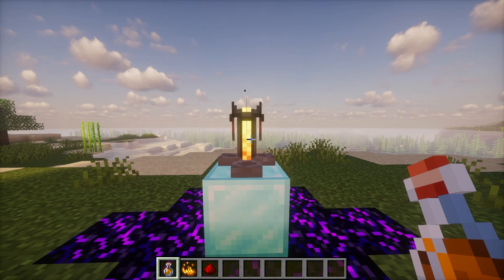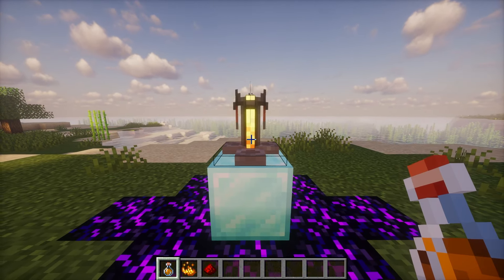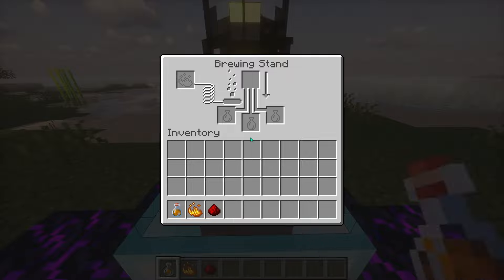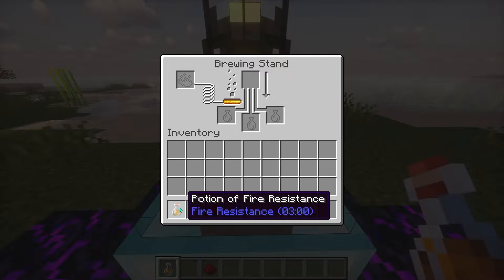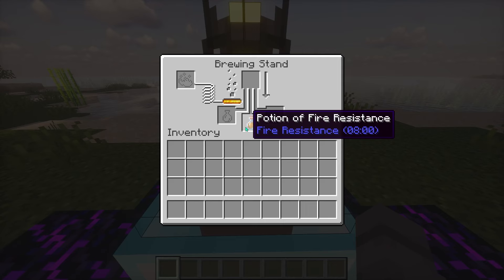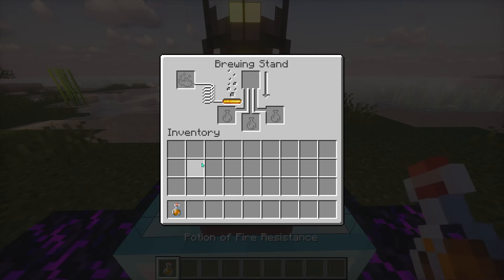But wait, there's more. If you want to extend that fire resistance to a full 8 minutes, just start with your 3-minute potion. Add one blaze powder to your brewing stand to activate it again, place the 3-minute potion in a bottom slot, then top it off with some redstone dust, wait for it to do its magic, and there you go — an 8-minute potion of fire resistance ready for any fiery challenge.